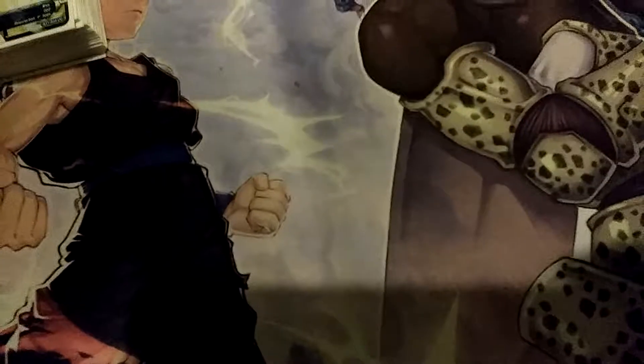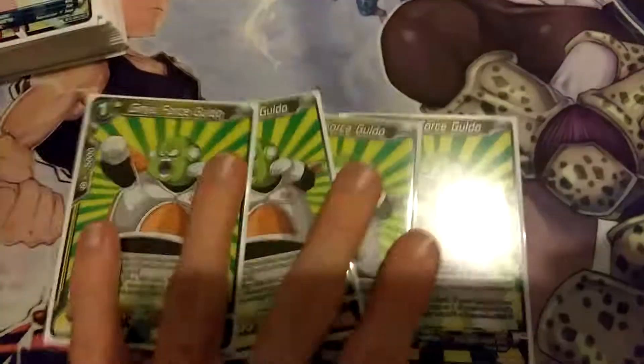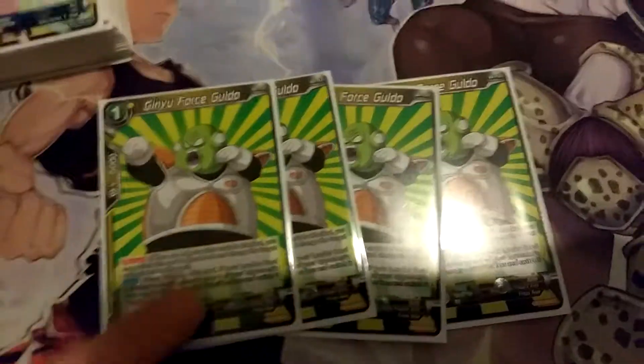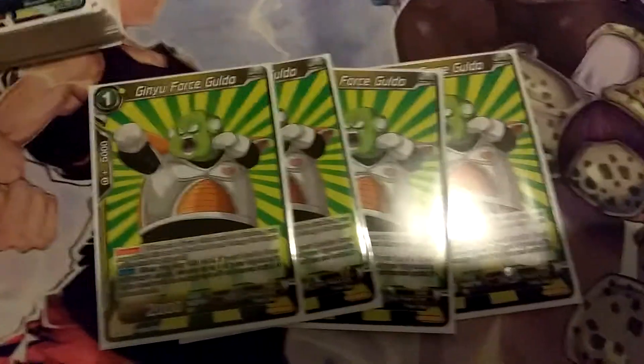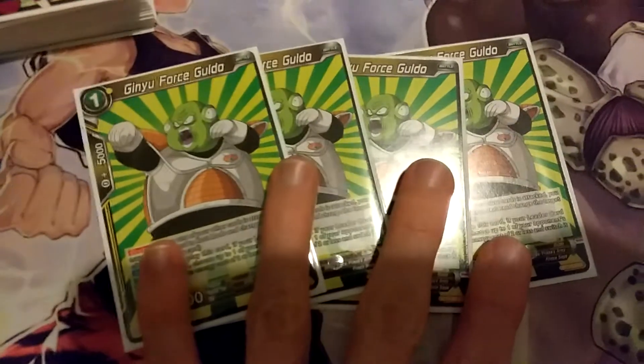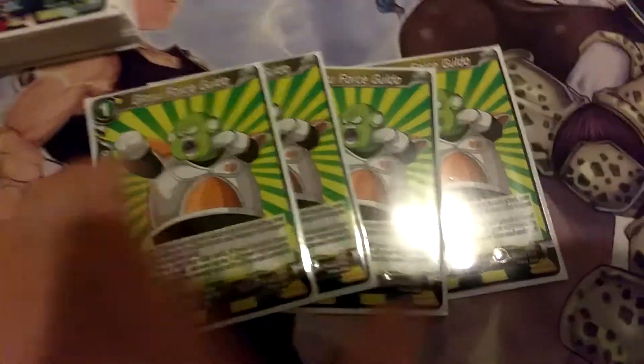Now for yellow. We have 4 Gildos. I know this is not a Ginyu deck, but you can still use Gildos' effect with Frieza's effect — it's Frieza's army, that's how it works. Gildo is pretty much the best blocker you can play in this deck, and his effect is just too good. We also have 4 of the 10k draw — the staple.